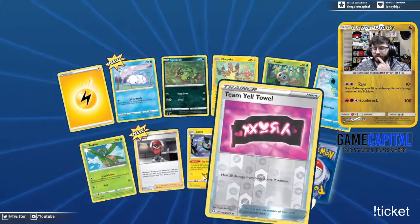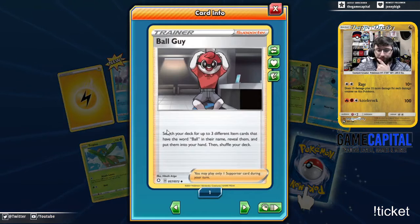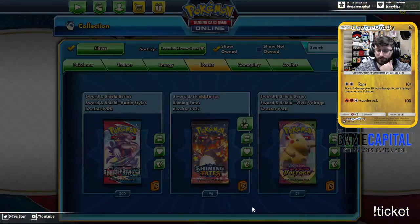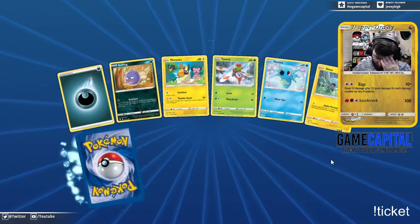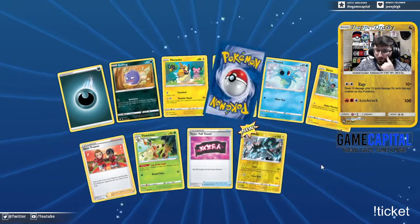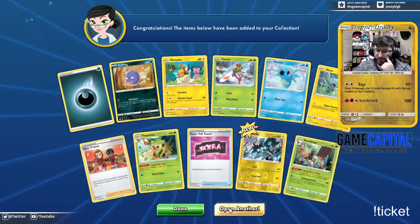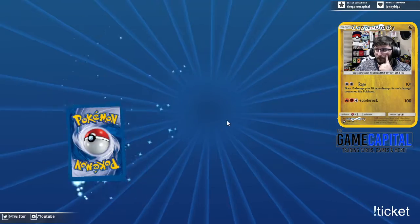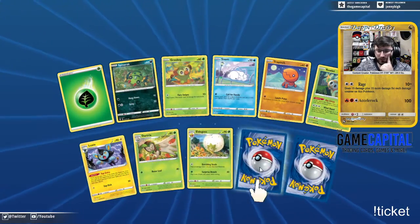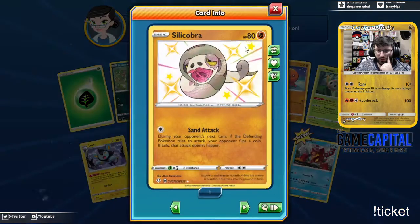Ball Guy here — we're talking about him. Search for three different Item cards that have the word 'ball' in their name. You grab three balls, then you play Yamper for Ball Fetch — I think that's what you're supposed to do. Yamper for Ball Fetch. Silly Cobra.